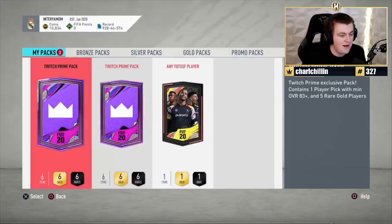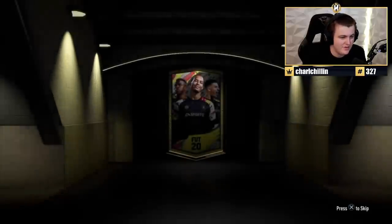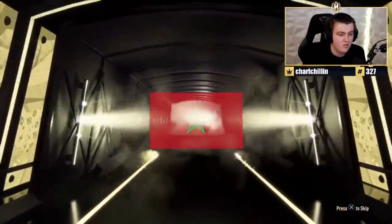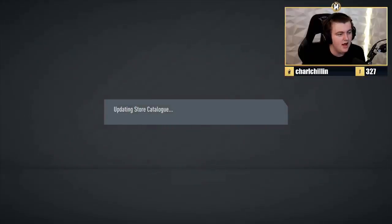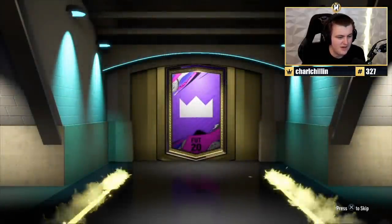Two Twitch Prime packs and a TOTS pack. I'm going to start with the TOTS pack — I want to see what these are like, see if they're decent. They're probably exactly the same as yesterday's ones, but it'd be nice if EA boosted the odds a bit, because it is end of July, almost August. It's going to be Moroccan — 92 rated. Decent fodder, I guess — nothing amazing, but decent. I do hope that they give out good stuff though — there's no reason for EA to sting out at this point.